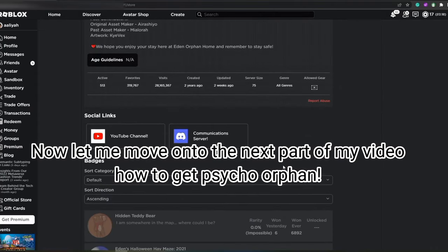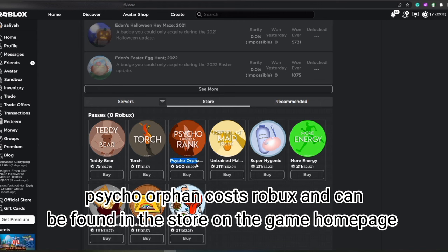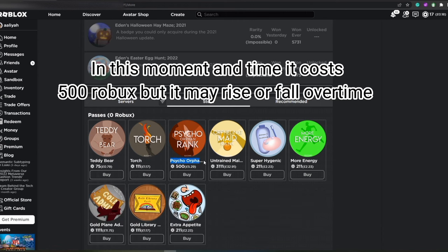Now let me move on to the next part of my video: how to get psycho orphan. Psycho orphan costs Robux and can be found in the store on the game homepage. At this moment in time it costs 500 Robux, but it may rise or fall over time.